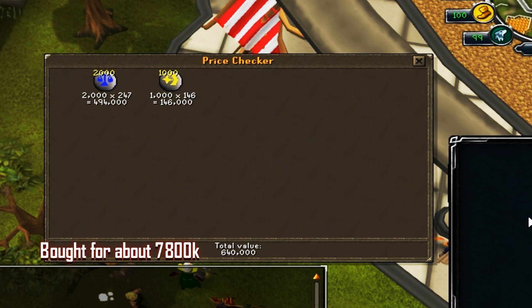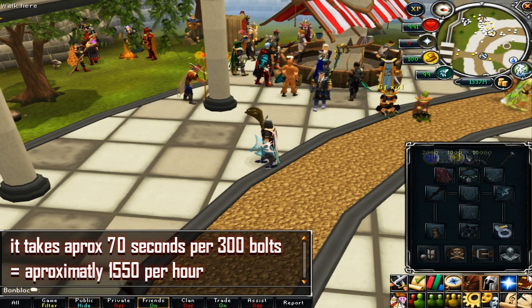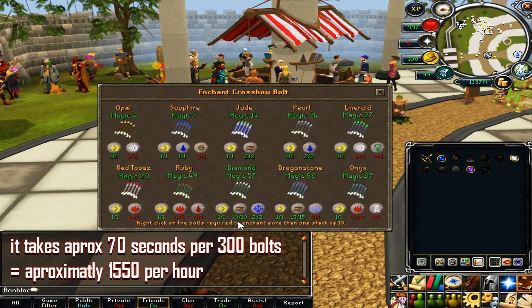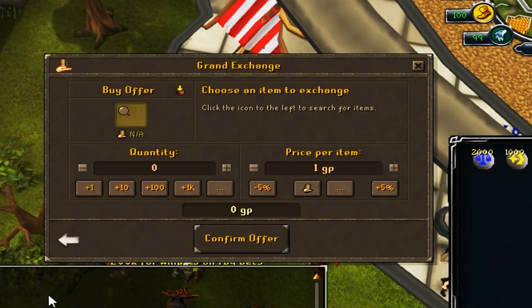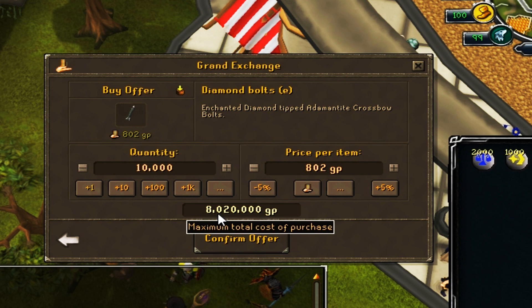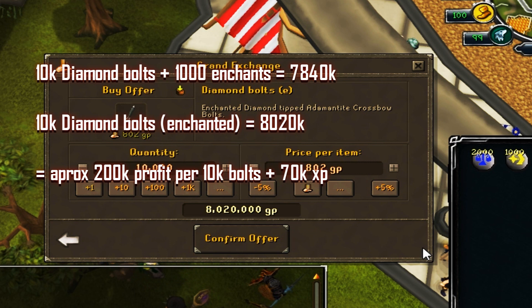Next up for magic is enchanting bolts. This requires 57 magic and unenchanted diamond bolts. You'll make between 200 and 450k cash per hour, around 1 to 1.6k casts, and get 70k XP. For example, buy 10k diamond bolts from the GE plus 2k law runes and 1k cosmic runes — totalling 7.8 million. You cast the enchant bolt spell and select diamond bolts; it automatically crafts them. It takes about 70 seconds per 300 bolts, making 15k bolts per hour and about 200k profit per 10k bolts, taking about 45 minutes.